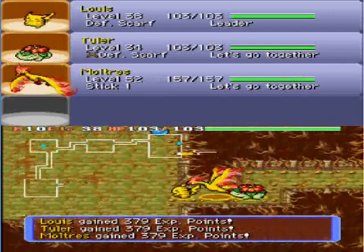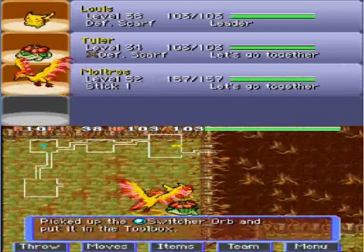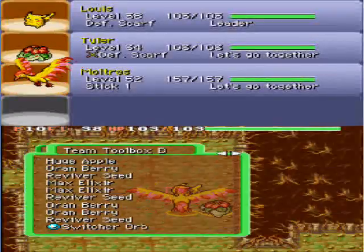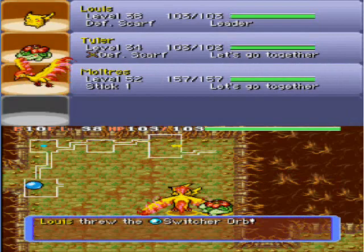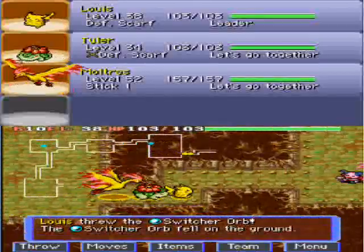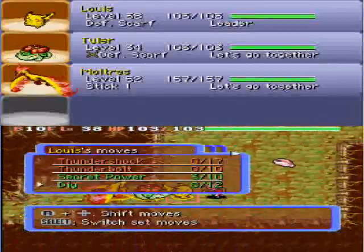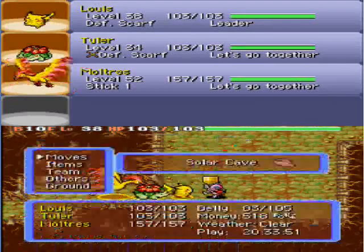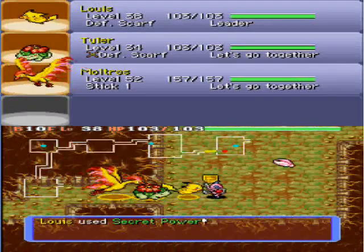Wait, is that a Cleanse Orb? Oh please say it is. No, it's a Switcher Orb — get out of here, I don't want that in my inventory! Hadouken! Hadouken! I don't know where that came from — I guess I've got Street Fighter on the mind from playing too much Smash Bros.